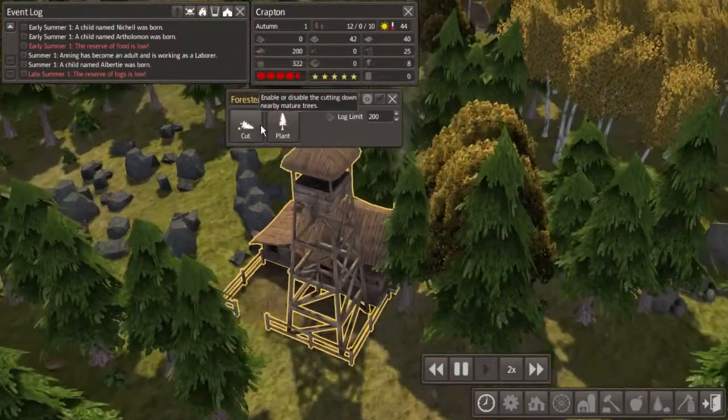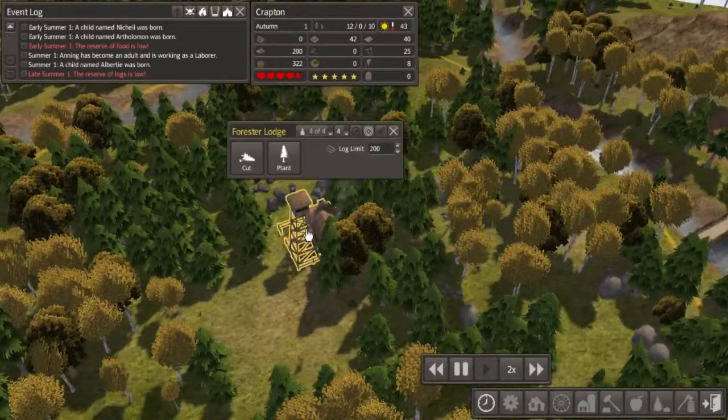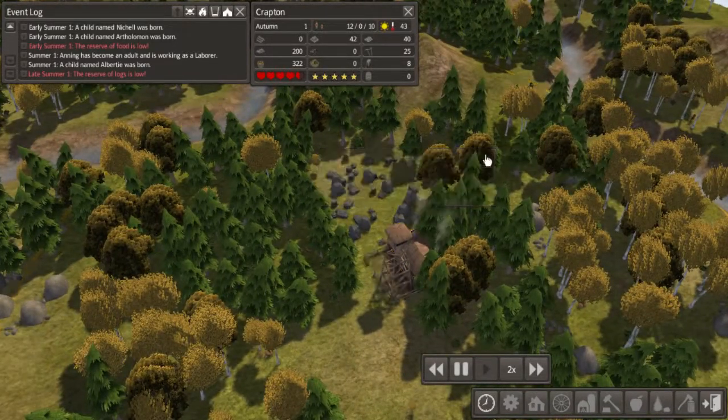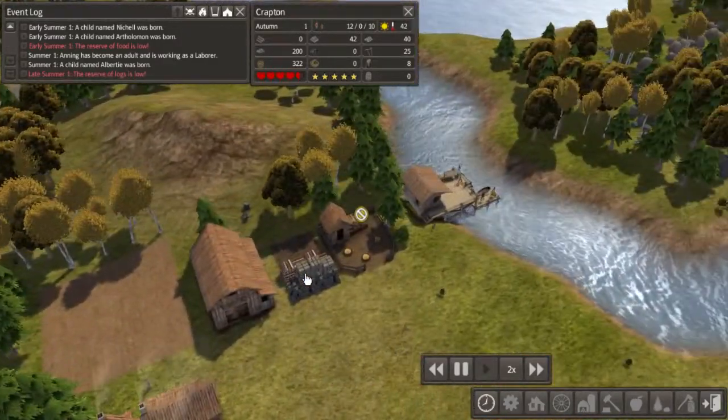I have it set to cut and plant, which means they will automatically cut down and replant trees as they go. And I want to increase the log limit to 500, so we'll always have 500 logs in storage whenever we can.